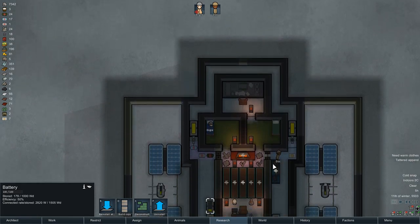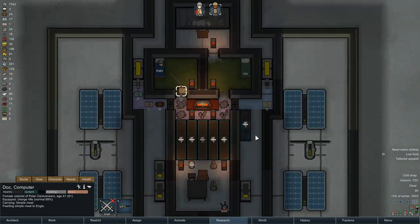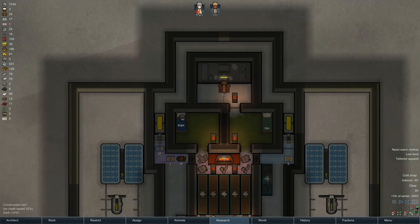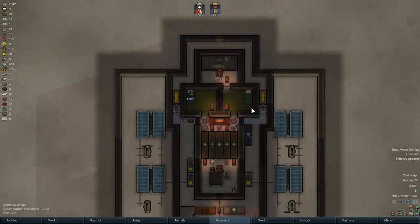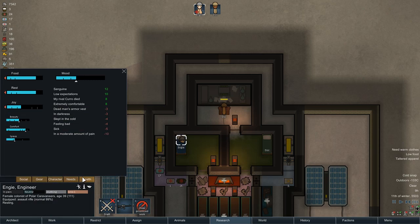Wind power is much more useful than solar, but at least solar can be counted on more in the summer months. We're at 85-86% immunity — we're doing all right. It's about to be extreme plague, but you don't die until 100%, so I've got that going for me. Certainly didn't get any smelting done though.